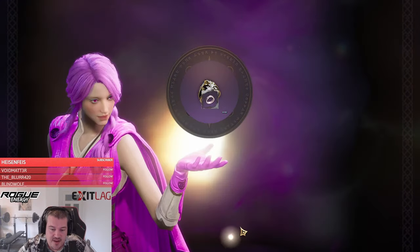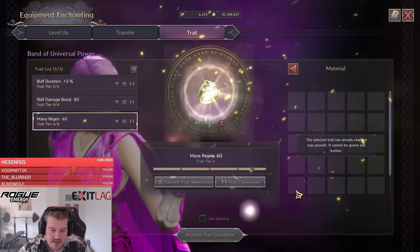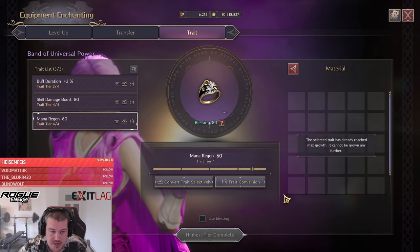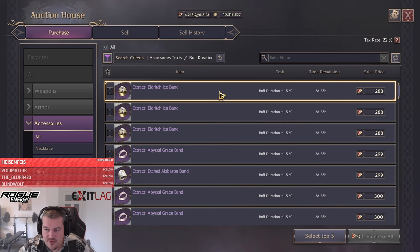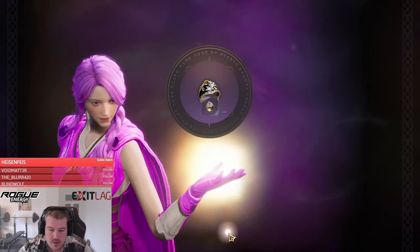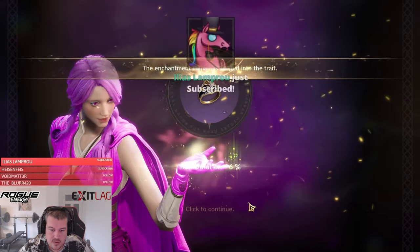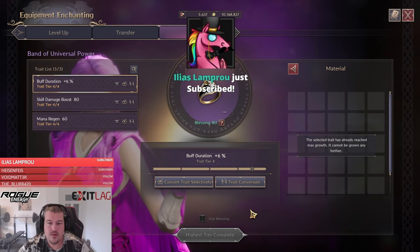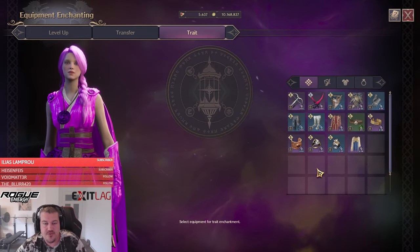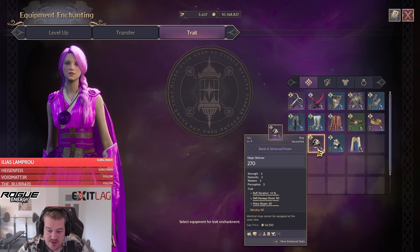Not even 300 lucent to get the max trade on that item — giga cheap. And to round it out, we're also buying buff duration for only about 300 lucent apiece — really easy.